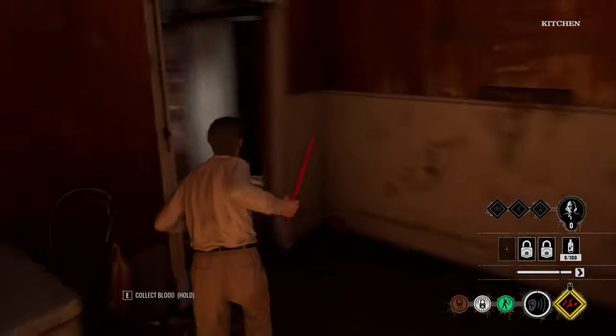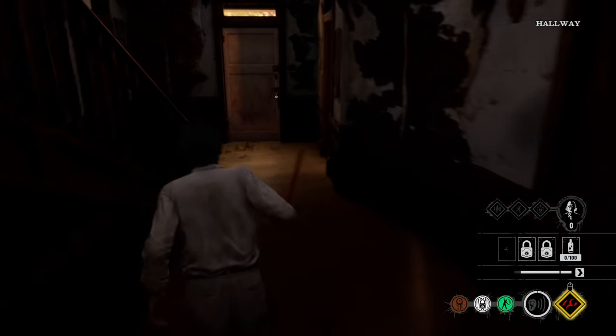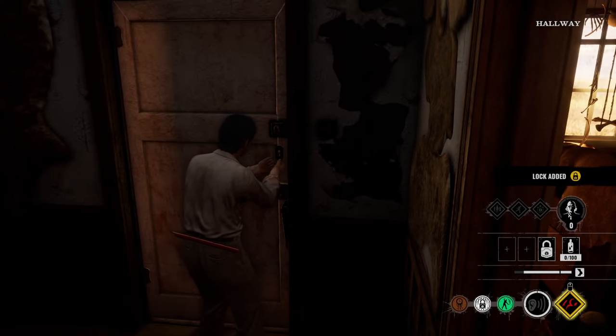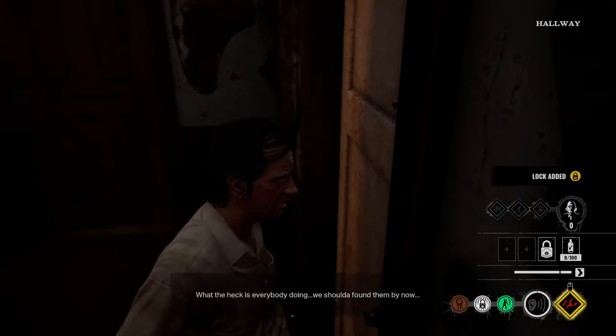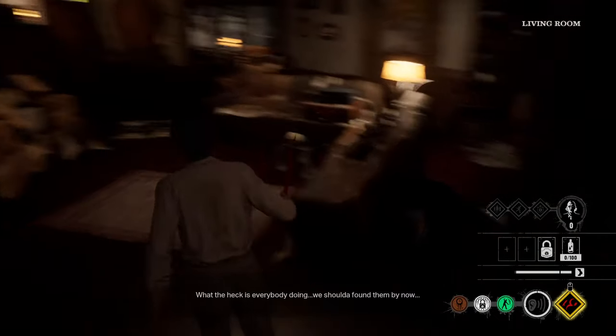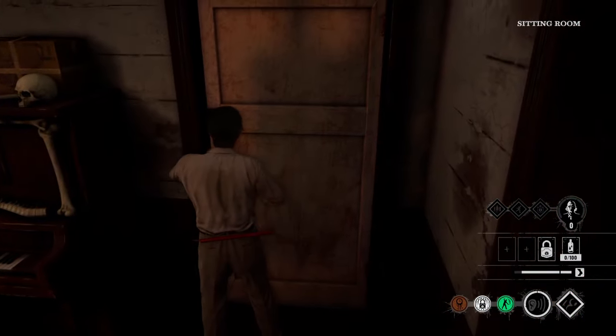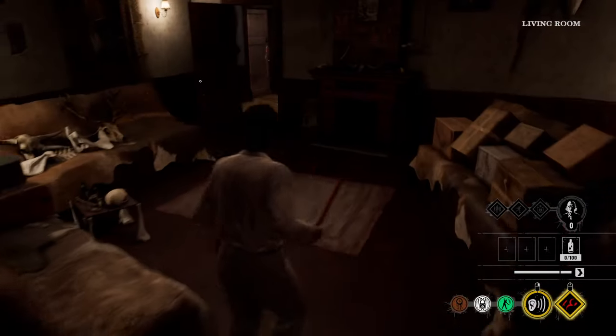We're gonna put a lock on that back door. If you want to see where I put locks on levels, make sure to check out my other videos — I'll link them below in the description. But we're gonna put one on the front door, and then we're gonna put one on the side door slash secret door. I have the perk that makes the minigame for the locks a lot harder, so it takes quite a while to do it.